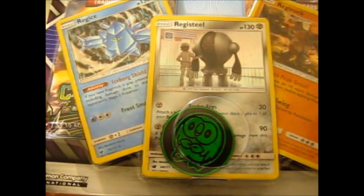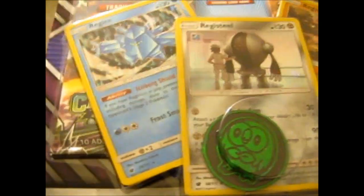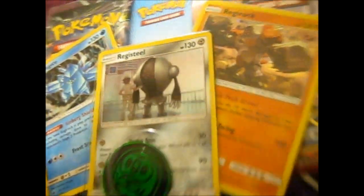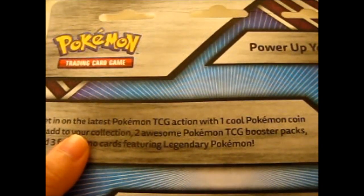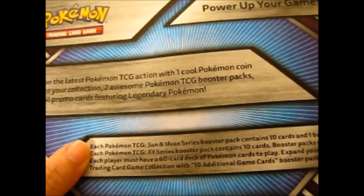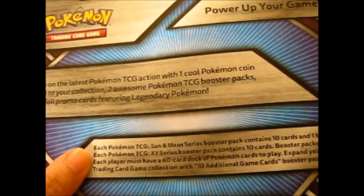It's a coin with two booster packs. It's an official Pokemon product — we got one XY pack and one Sun and Moon pack. This one seems to be a Celestial Storm and a Breakthrough. Let's power up your game and get into the latest Pokemon TCG action with one cool Pokemon coin, two awesome booster packs, and three foil promo cards featuring legendary Pokemon — though they're not promos. Each Sun and Moon series booster pack contains ten cards and one energy, and each XY contains ten cards.